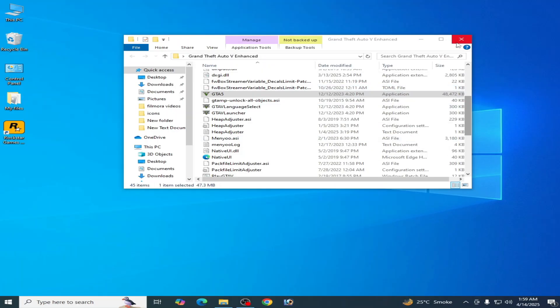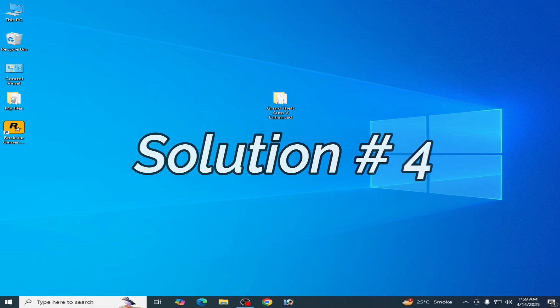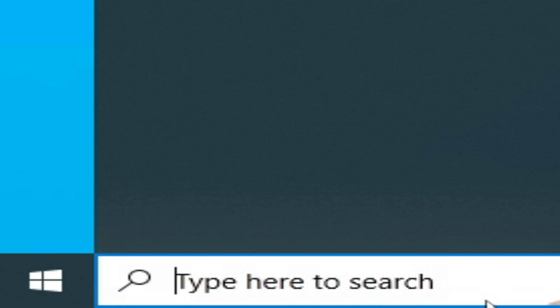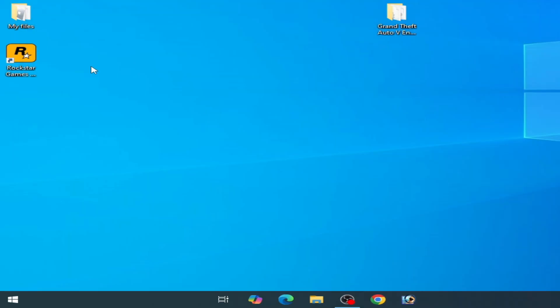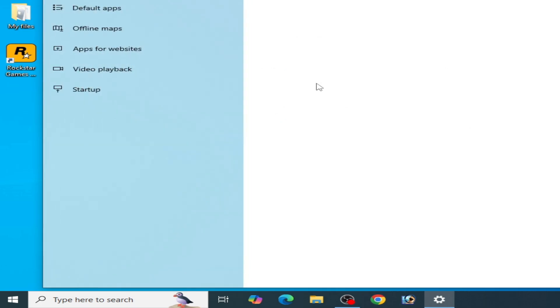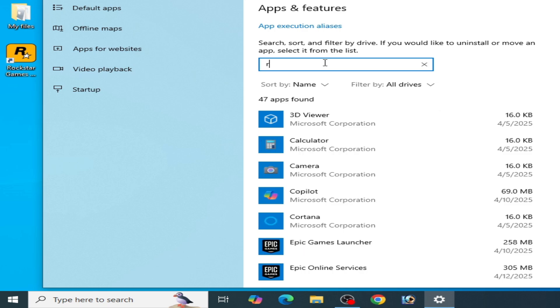If you're still facing the issue, solution number four: you need to reinstall the Rockstar Games Launcher. Go to the search bar on Windows, type 'Settings', go to System Settings, then go to Apps, and type 'Rockstar Games Launcher'.